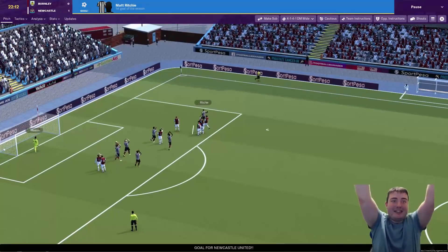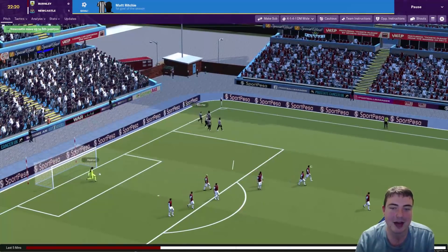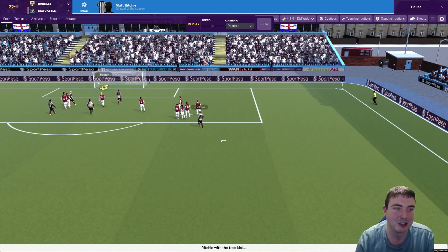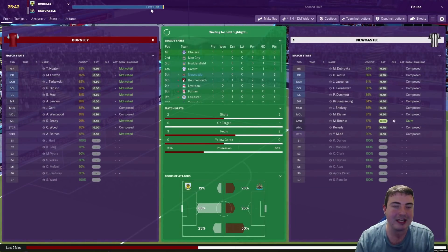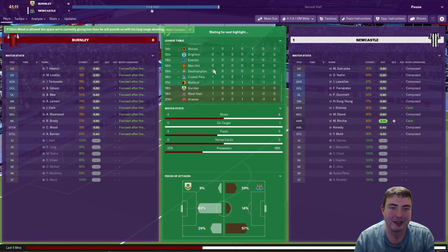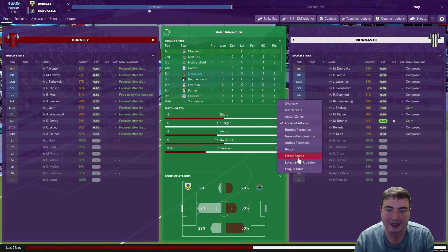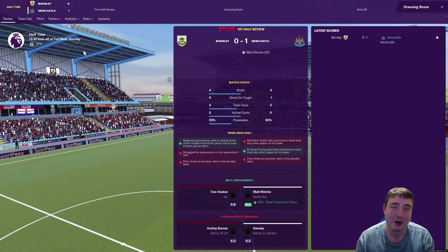Ritchie with the free kick early on — and it's in! What a fantastic free kick that was. We got a wonderful view of it from behind the wall — absolutely brilliant. After 22 minutes we've got our first set-piece goal. The keeper should be doing better there — Tom Heaton — but Matt Ritchie is the one to celebrate and we're 1-0 up within 22 minutes. Can we do in one game what Newcastle haven't done all season and get a victory? Cardiff are also 1-0 up and Chelsea are 3-0 up against Arsenal. Half-time and we're 1-0 up.